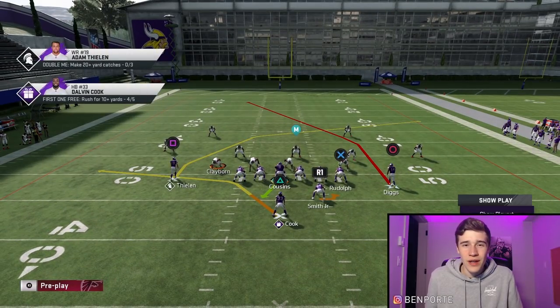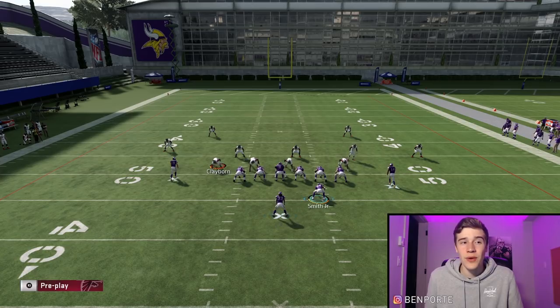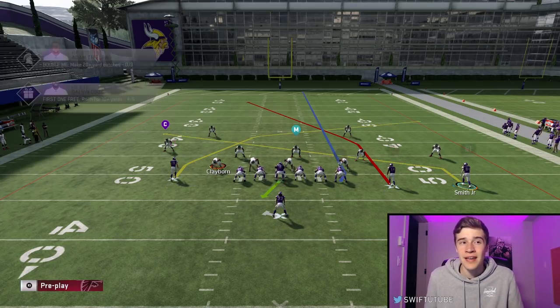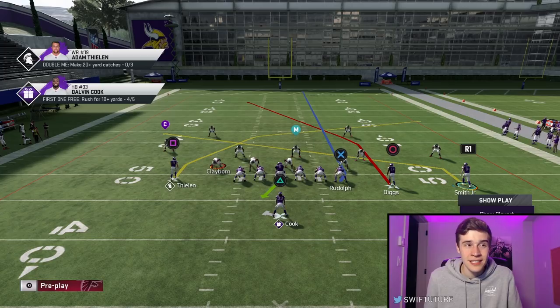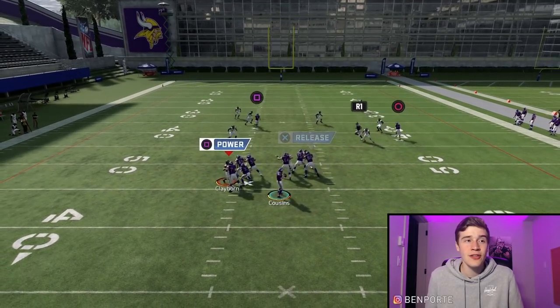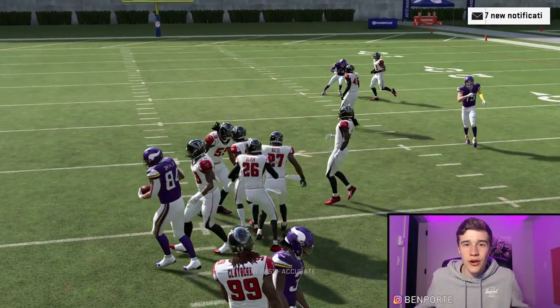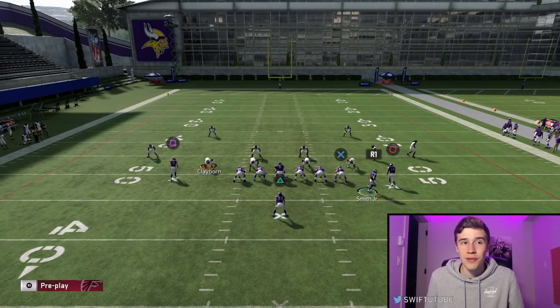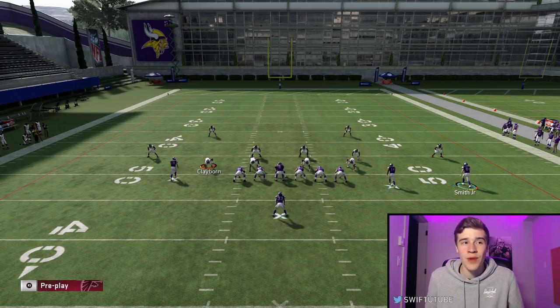I like to put my tight end on a delay fade — delay fades are super glitchy and act as a security blanket if everything's covered. This is a really good zone-beating concept with two layers: Irv Smith coming underneath — you can low ball it over the middle if your opponent's user isn't there — and Adam Thielen on that crossing route which beats all zones in the game. Let's snap it. Looks like cover two, so we'll throw to Irv Smith.